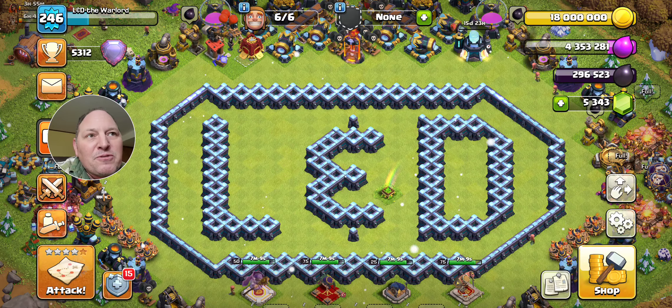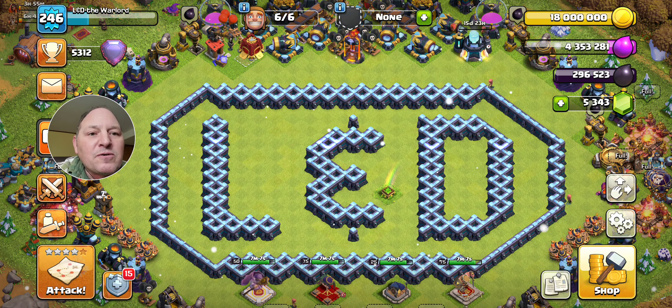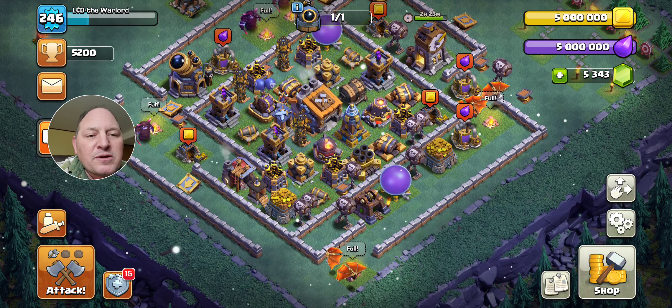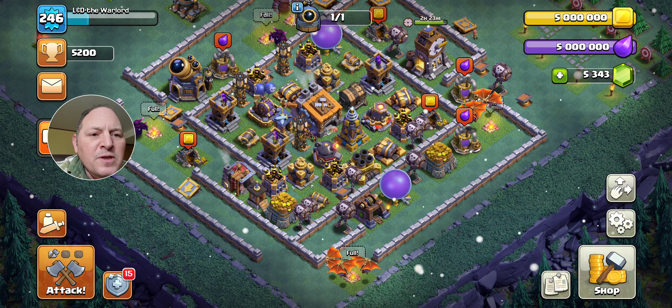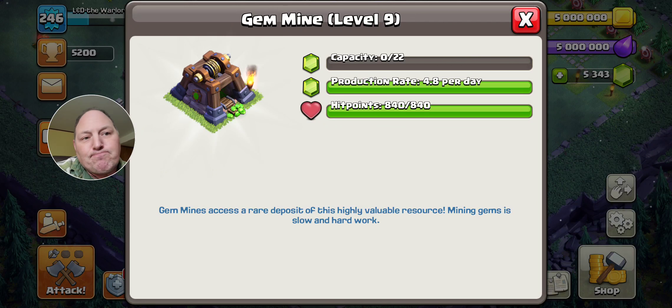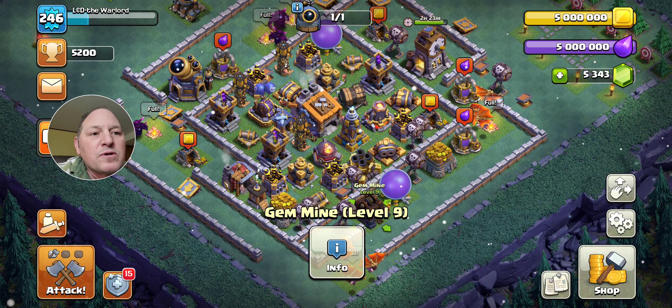The other thing is the gem mine. When I first started playing, I'd see message boards where people said 'give us a gem mine,' and others said 'there's no way Supercell will do that — they want you to pay for gems.' But Supercell listened. At level nine, this gem mine produces 4.8 gems every day, and when you factor in the 30-minute boost from the clock tower — if you use that every day — it works out to roughly five gems per day.